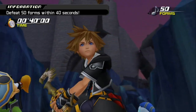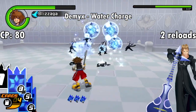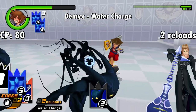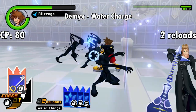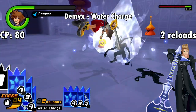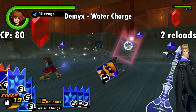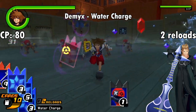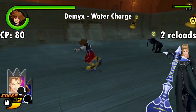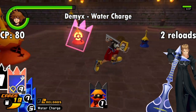Up next we have Demyx, whose card grants the Water Charge effect. Since Water isn't its own elemental type in Recom, the effect boosts up the power of any ice-based attacks and lasts for two reloads. This costs 80 CP and is applicable to any tier of Blizzard Spell, Homing Blizzara, Blizzard Raid, Aqua Splash, and Freeze. You can get the card in Atlantica's Key to Rewards room, so if you have a mob-clearing deck built around Blizzard, this can definitely have utility for the second half of the game. It does cost more than the Blue Rhapsody card, but you get two reloads out of it and the damage output is boosted more by the Demyx card. In addition, you're immune to ice and resistant to thunder and special attacks.